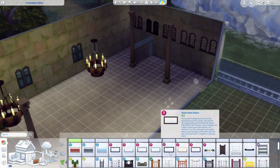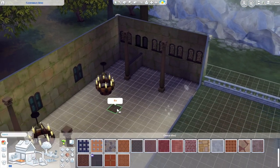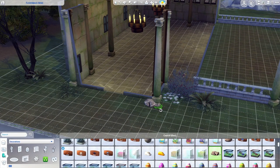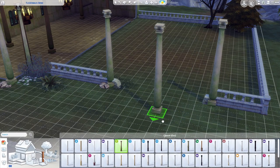It would have been cool if Get Famous had included some really giant stained glass windows — that would have been the best pack for that, used as a prop. We didn't get them, and I guess it's not something you'd use often, but for converted builds or as a key feature in period buildings it would have been really cool for the building aspect.